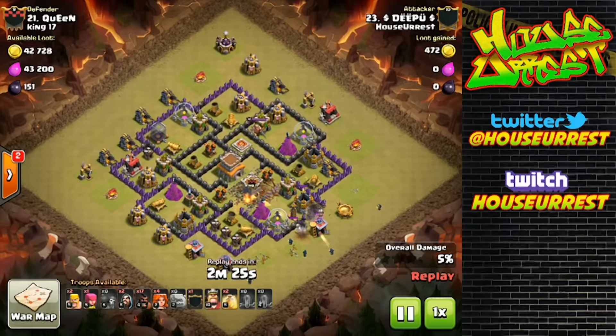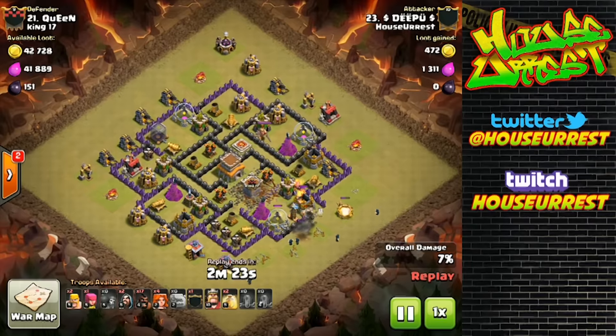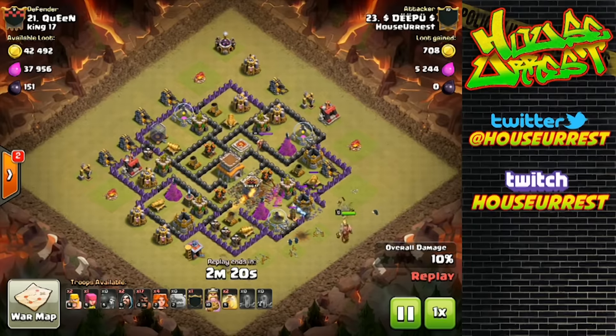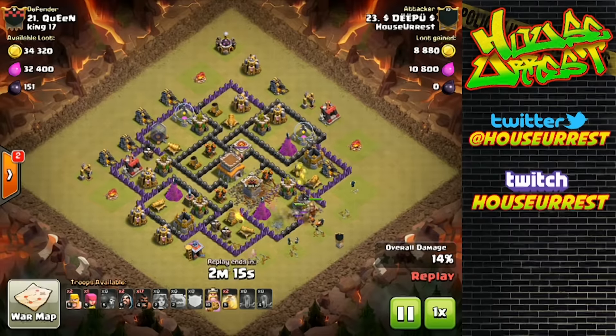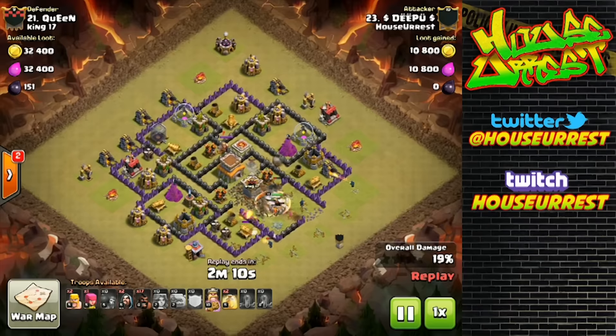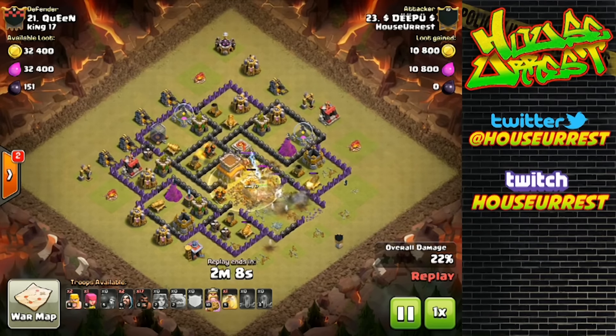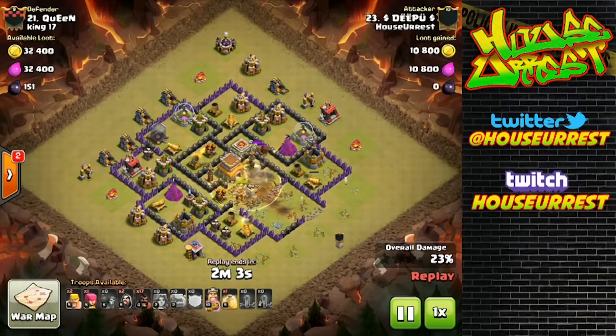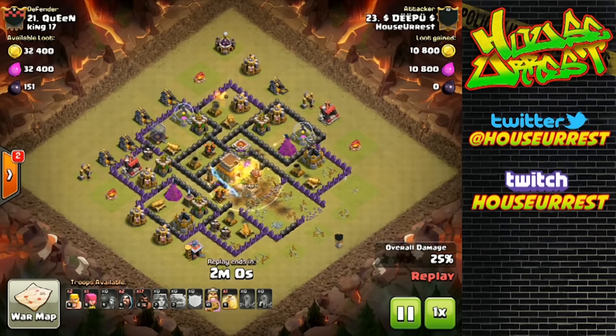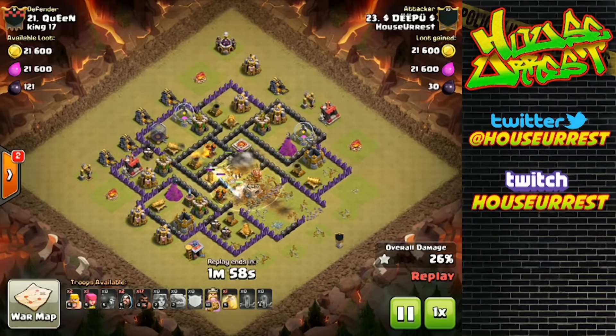Luring the clan castle is still very necessary, because if your wizards don't focus the dragon or the clan castle troops in time, it can completely ruin your attack. He is using one golem to tank and about nine wizards for the CC kill and to create a nice big funnel. He uses a total of seven valkyries for his kill squad, to send in behind the golem once the funnel is created to make sure they go right into the base. He uses four earthquakes as well to open up a large chunk of the base.